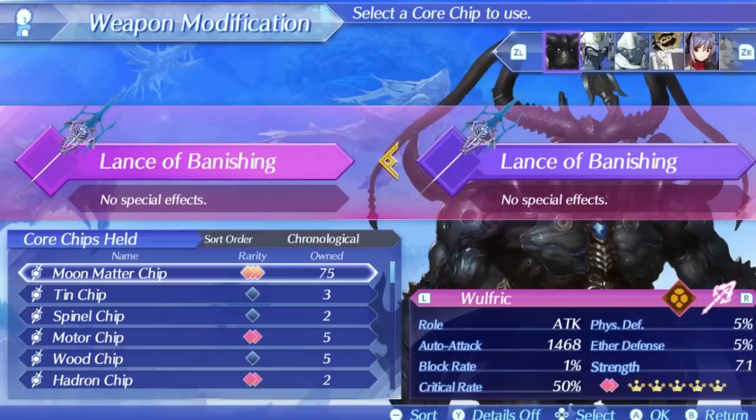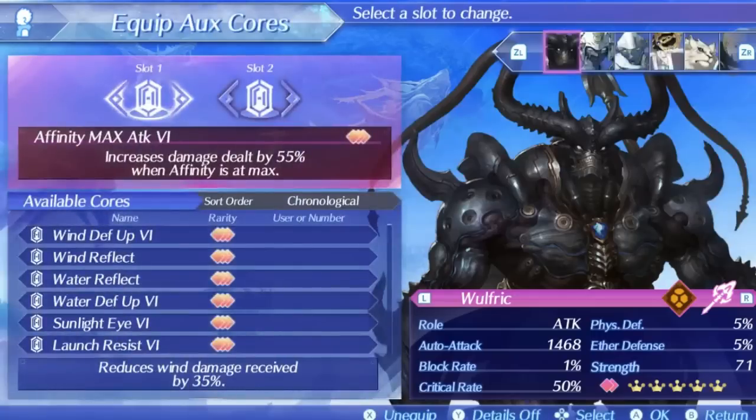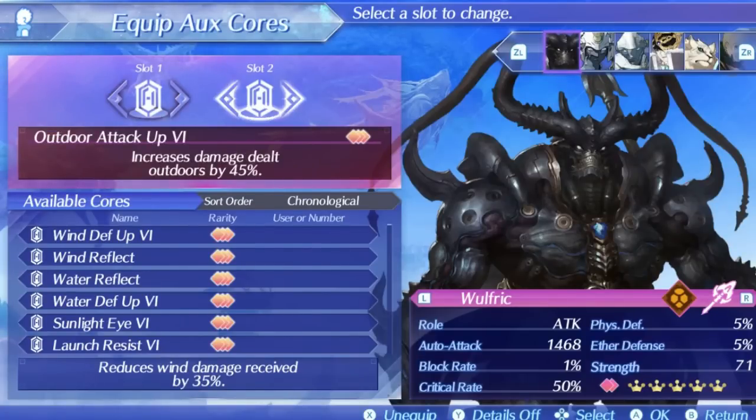Wolfric's best core chip is absolutely Moon Matter since critical hit rate is so important to him. Any core chips that give some good damage and focus on this are also good options. Wolfric can unfortunately only have two aux cores, but regardless I'd definitely run Affinity Max Attack in one of the slots since it's just the most powerful and useful damage increase you can get. The other slot you can double down on damage with Outdoor Attack Up, go for accuracy with something like Night Vision, or go for increasing his critical damage effectiveness with Critical Up. Since his additive total isn't already super high I'd go for the extra damage increase.